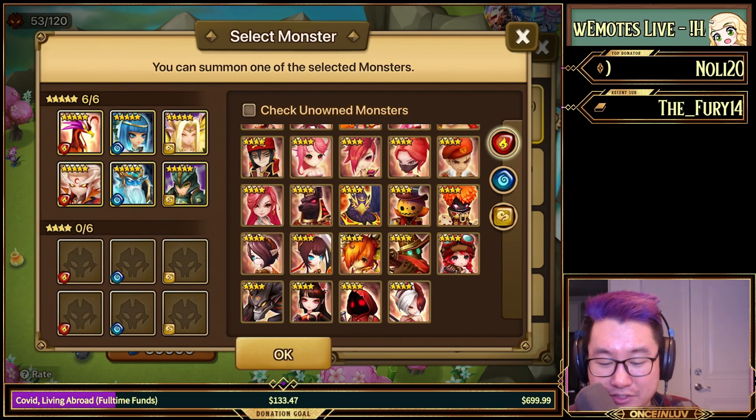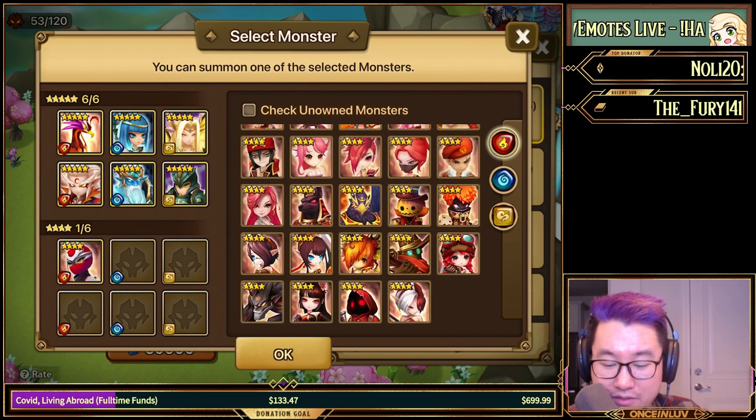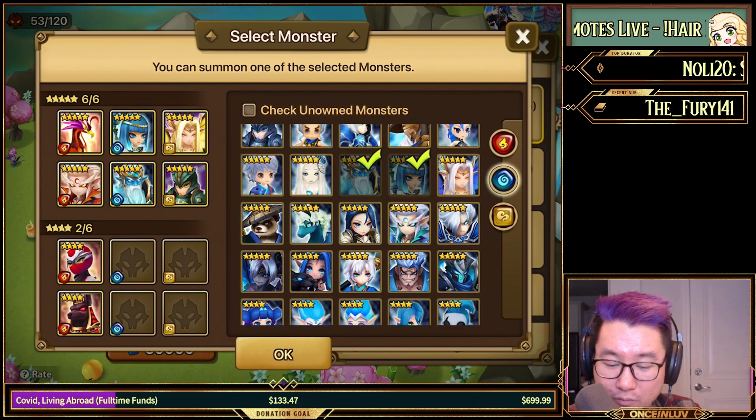Fire twins are also viable if you want them. China is always going to be a great option. So for me it's between Garo, Khmun, China, maybe the Maruna if you don't have one yet, and then Astar for water units.